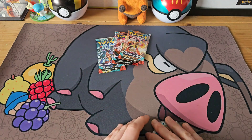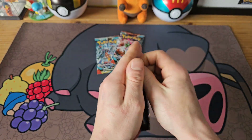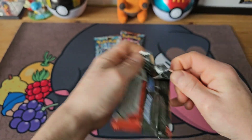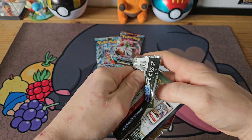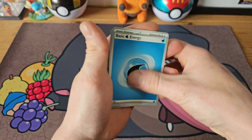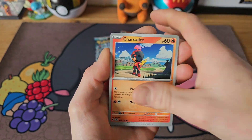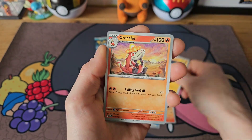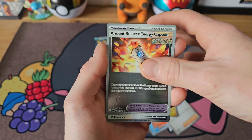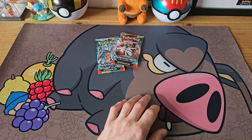A bit more luck now with Paradox Rift — can we keep going? Into the Armor Pouch pack now. Even though we're not really getting many pulls, this box is awesome — it's got a good pack selection and some good sets. The pull rates are supposed to be good but apparently we've got no luck today. Vanillite, Charcadet, Mimikyu, Croagunk, Arboliva, Tulip, Jolteon reverse, Ancient Booster Capsule into an Iron Jugulis holo.